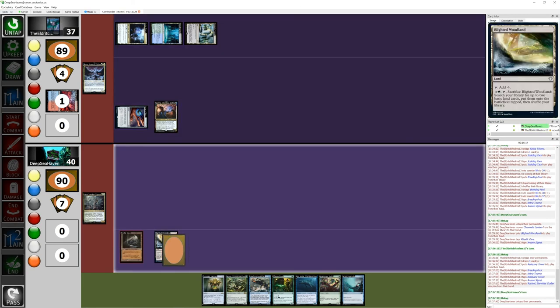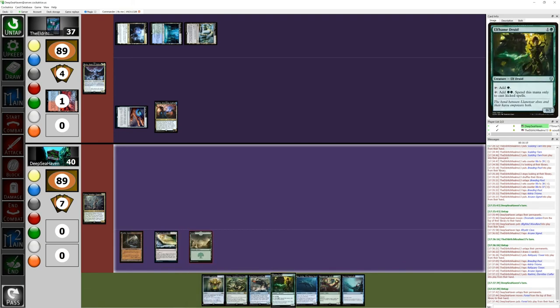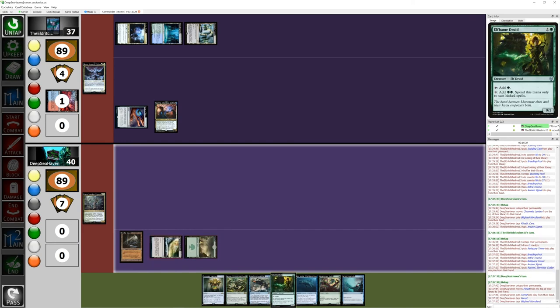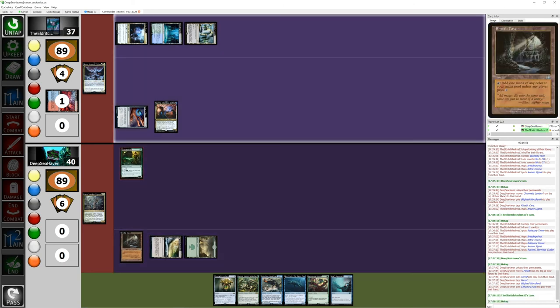I'm gonna untap and draw. Finally, a basic forest — I'll take it. I'm gonna play my druid. I can tap her for one green, or tap her for two — but this mana can only be used to cast kicked spells. Not liking that at all. I don't have that many kicks, okay? It's fine. That's the voice of doom. I'm going to pass turn.